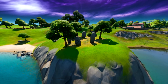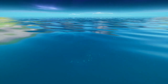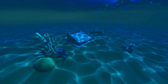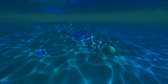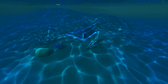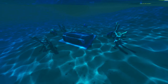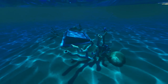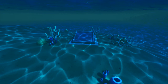The last bunker is just off a little cliff area with some funny rock designs. If you go underneath the water you can see the final bunker. This one has apparently been confirmed to be the real bunker — whatever that means. It's quite interesting that they've used the water mechanics to add little easter eggs like this underneath the map, so it's a nice little touch by Epic.